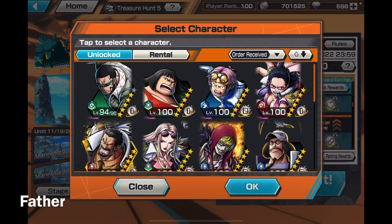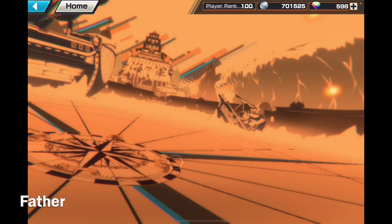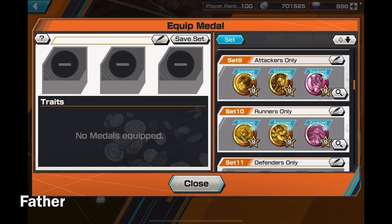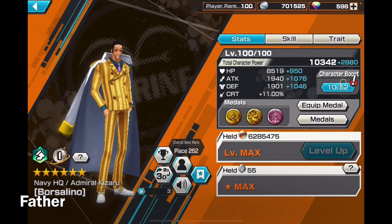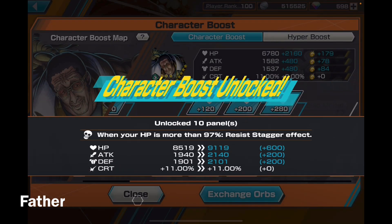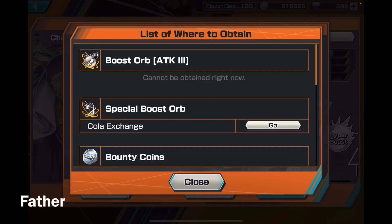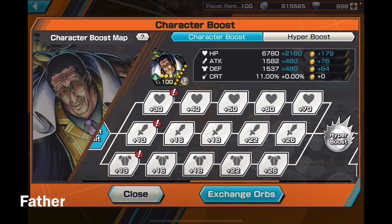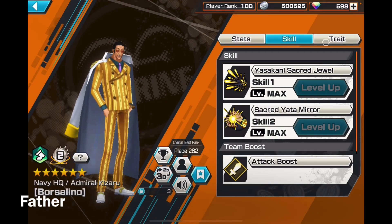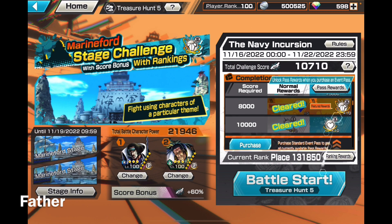Garp is cool and all, but I think I'd rather have Kizaru. Plus I could give him the runner medals, so my characters are going to be much stronger. I'm definitely going to give him the second boost trait. I can only do one, so I'll do the defense boost because he tends to get defeated easily. Hopefully he's more durable now.